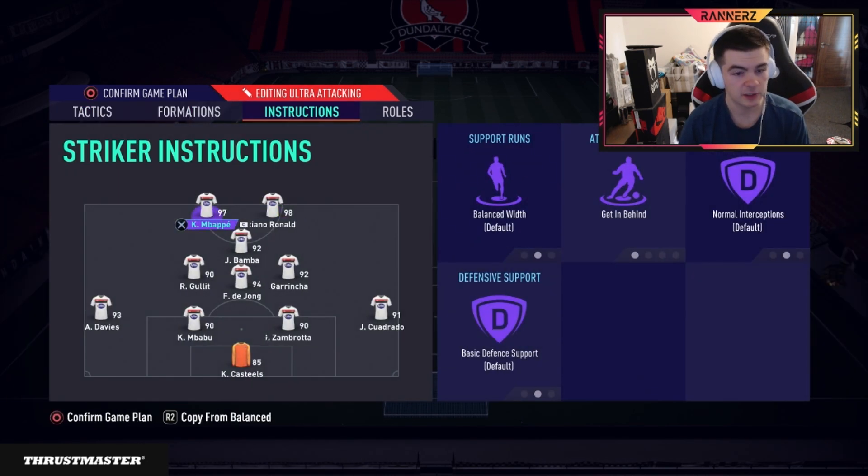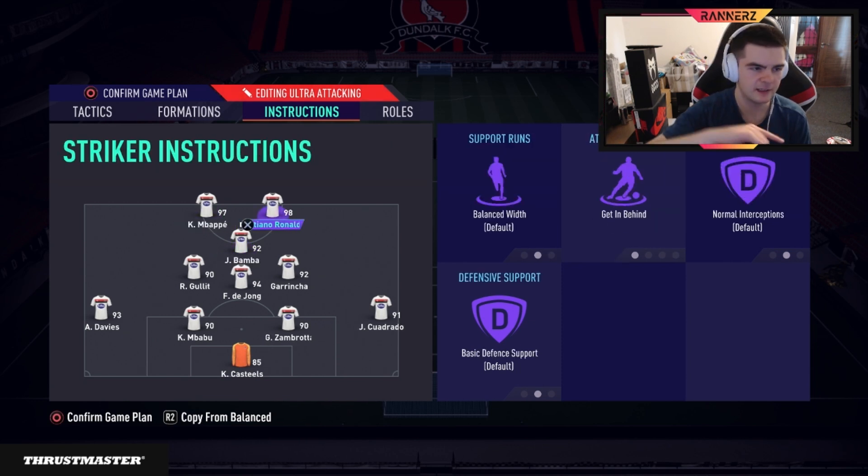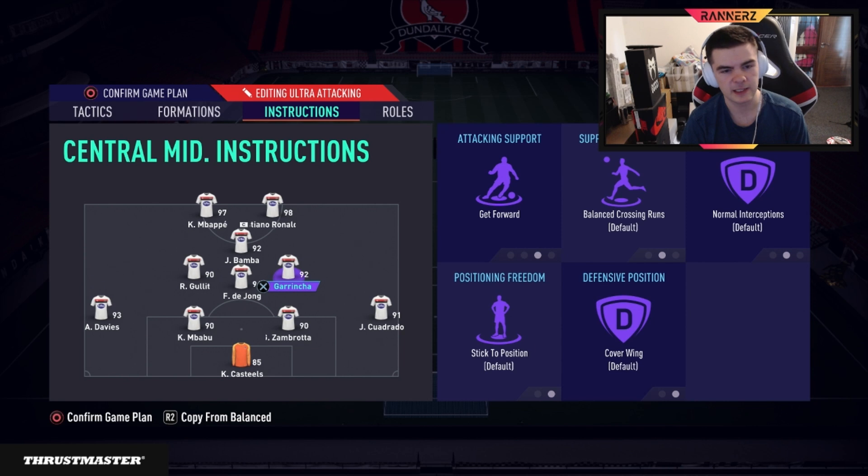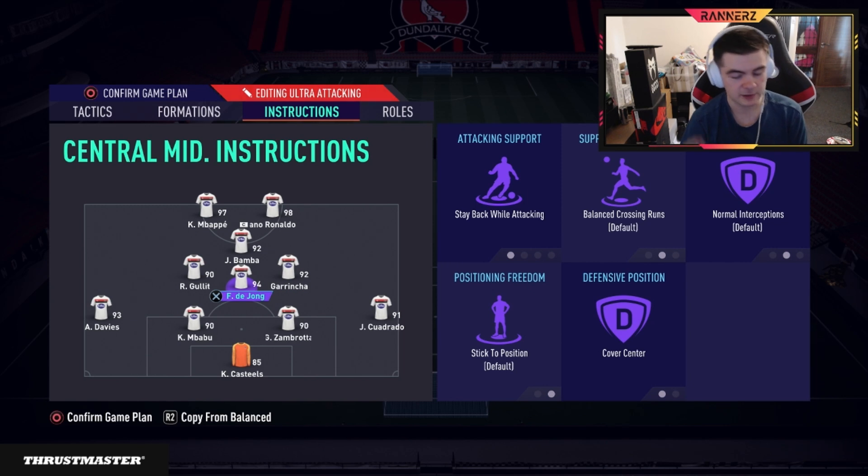Your strikers definitely want 'get behind' — this gives time for your CMs or CAM to carry the ball while center backs track the striker runs. Your right CM wants to be an attacker, something like a Bruno Fernandez or Huller type, or even an outright attacker like Griezmann. D'Jong, your holding CM, ideally medium-high work rates, stay back, and cover center. The reason you use 4-3-1-2 over 4-1-2-2 narrow is that D'Jong stands in front of your opponent's CAM during the press, making it much harder for them to play out.